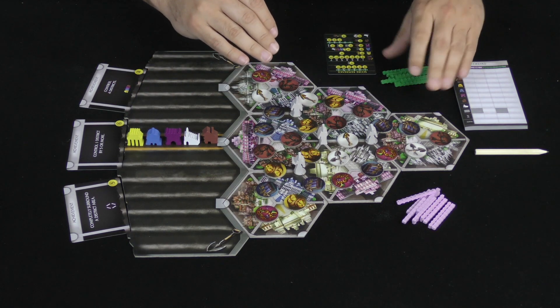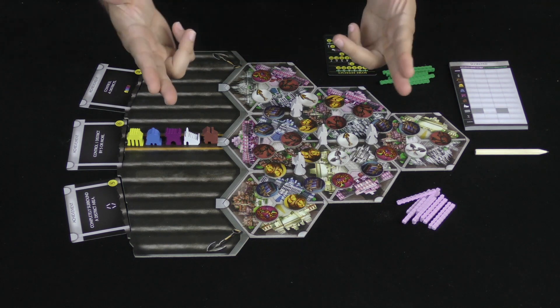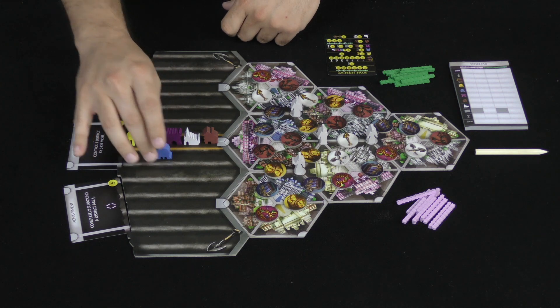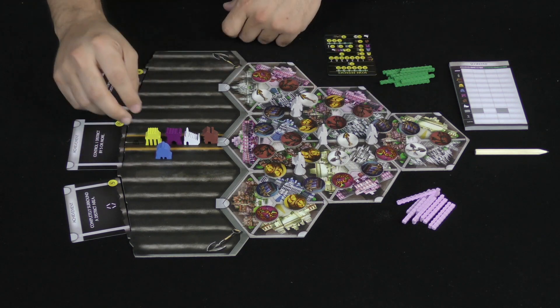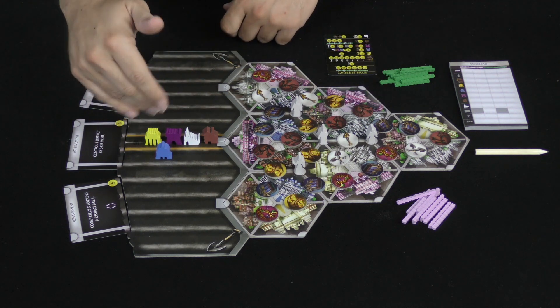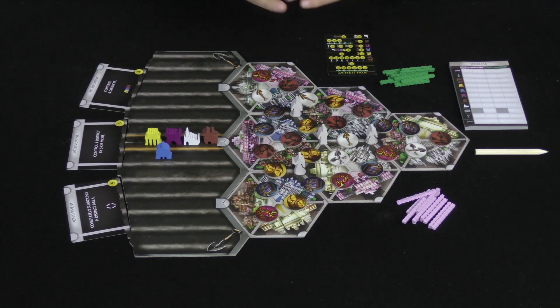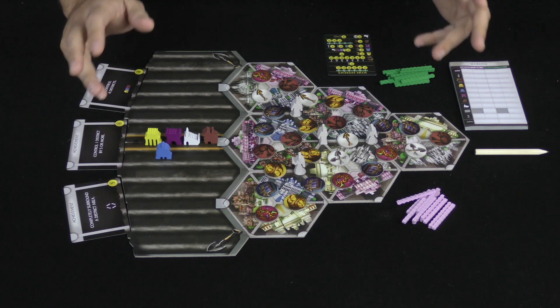You pick a start player. The other player is going to pull one of these buildings one space towards them. So we'll have our purple player start with the blue building on their side, and we are ready to begin. Each turn is very simple — it has three steps.